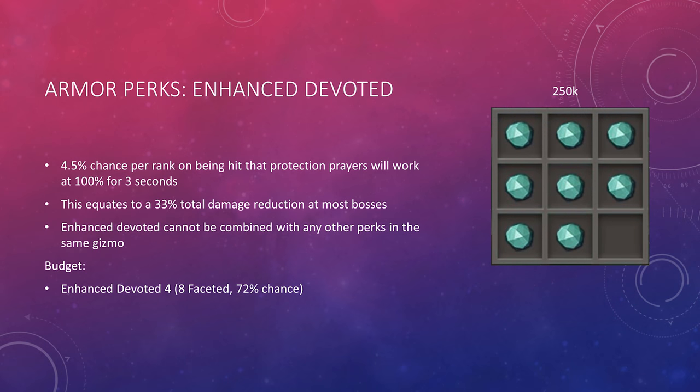Enhanced Devoted gives you a 4.5% chance per rank on being hit that your Protection prayers will work at 100% effectiveness for 3 seconds. This equates to about 33% total damage reduction at most boss fights, although it depends on how fast whatever you're fighting is attacking you. Enhanced Devoted cannot be combined with any other perks in the same gizmo shell, so there's only one combo — Enhanced Devoted 4 with 8 Faceted components, costing about 250,000 coins and being an exceptionally strong perk.